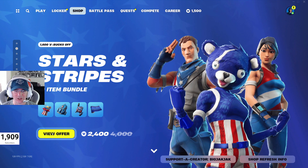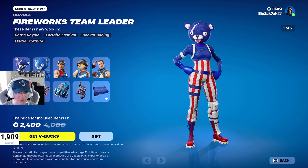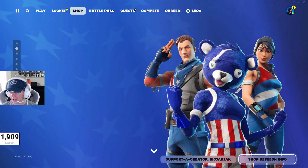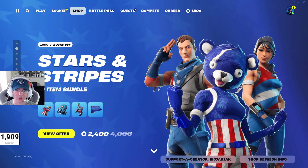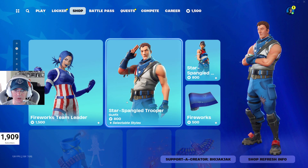Stars and Stripes is still in the shop as well. It's on until the 10th of July, so a few more days for that one. If you want to pick it up, 2,400 V-Bucks — fantastic deal. Three skins, a bunch of back blings, and a wrap. Some good stuff in there.